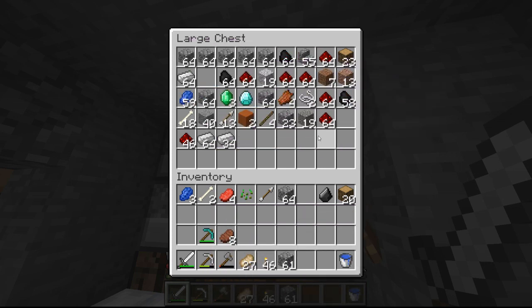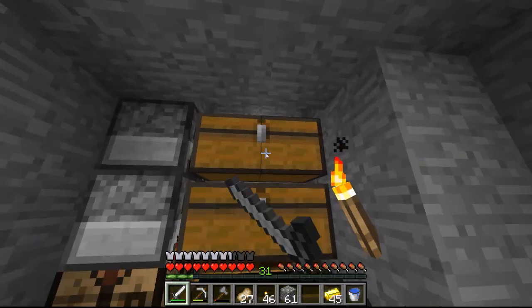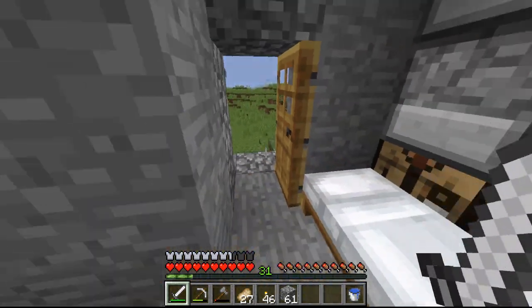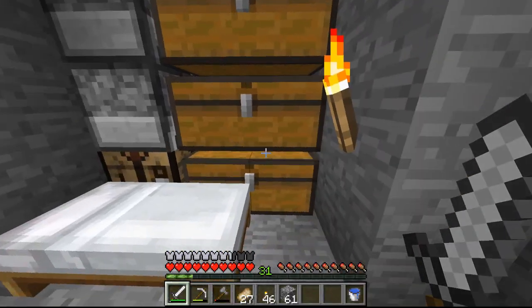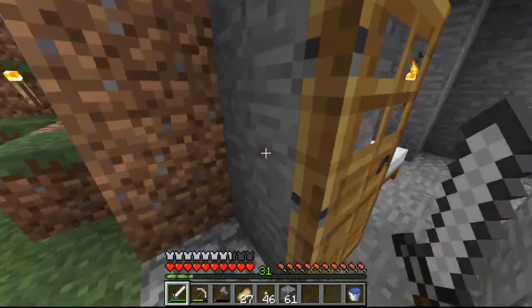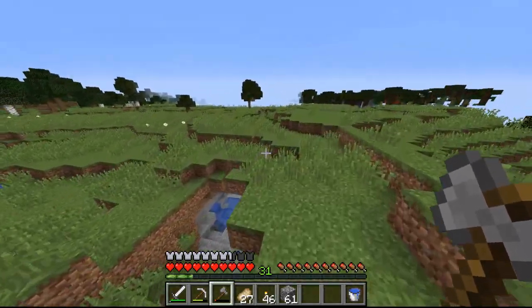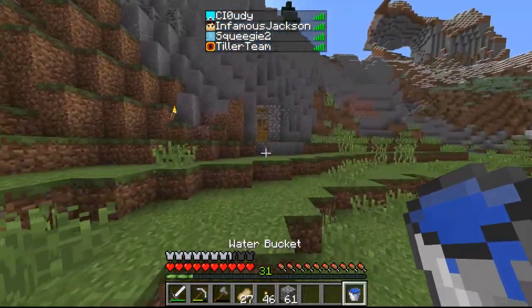I got a few stacks of iron, a bunch of redstone and coal, and a bunch of gold which is currently smelting. There's a mesa biome over that way, so when I was mining in it there was a ton of gold — that's why I got that much. Apparently there is a community farm with an enchantment table, so I'm going to head over there. I'll craft one more bookshelf for them and then enchant my diamond pickaxe.